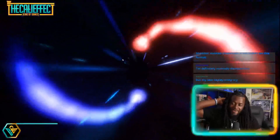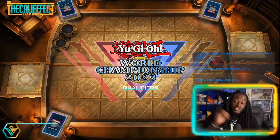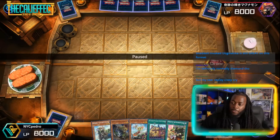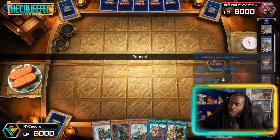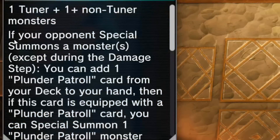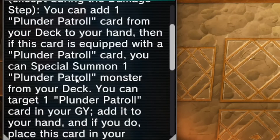As you guys already know, I have a big dog Pedro who has been itching to show you guys how powerful Plunder Patrol is with a new monster: Plunder Patrol Ship Jord. Let's go ahead and read over what it does really quickly. Plunder Patrol Ship Jord says: if your opponent summons a monster, except during the damage step, you can add one Plunder Patrol card from your deck to your hand — really, really good. Then if this card was equipped with a Plunder Patrol card, you can special summon a Plunder Patrol monster from your deck.